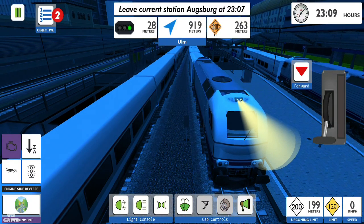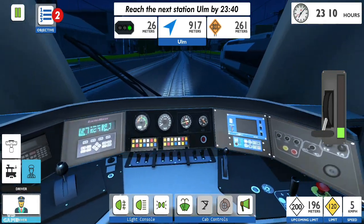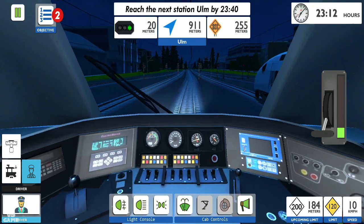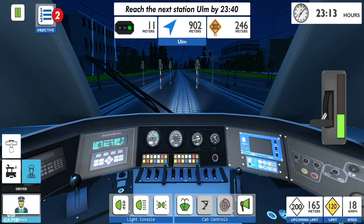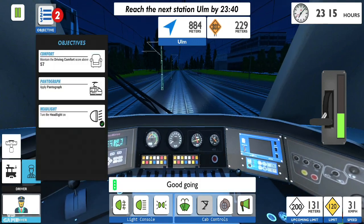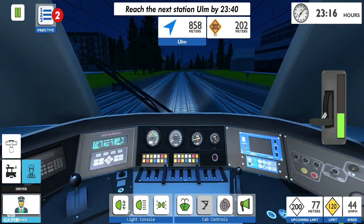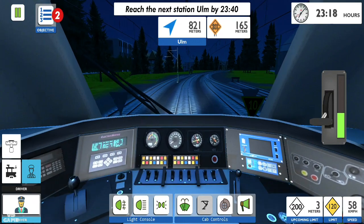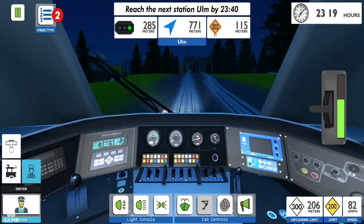Let's start. The speed limit is 120 kilometers per hour. A little bit more throttle. Warning horn. The Driving Comfort score needs to be above 57. The next speed limit is 200, so I'm gonna keep the acceleration on.